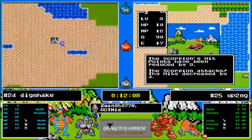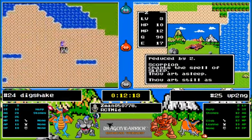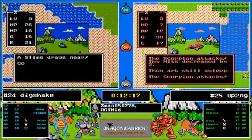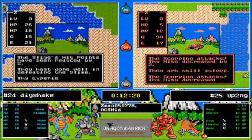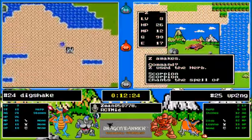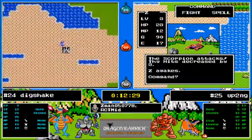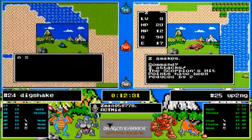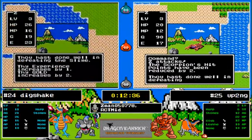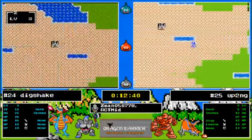As long as the scorpion doesn't cast sleep— never mind. They call this the commentator's curse for a reason. Dig Shake wakes up, uses an herb, and the scorpion puts him right back to sleep — he has literally no chance of taking on a scorpion. Because of the herbs he has a decent shot. And he does — he pulls it off! What a kill!